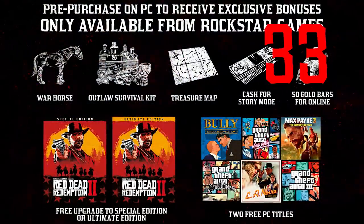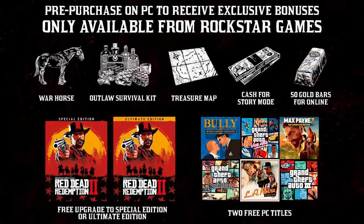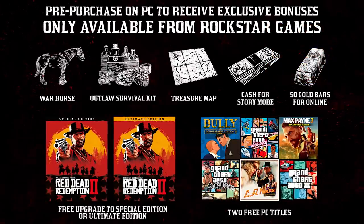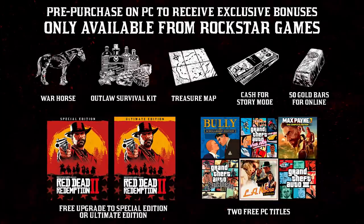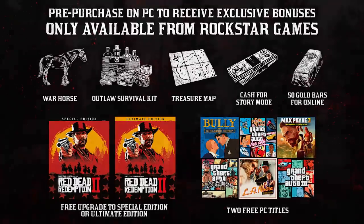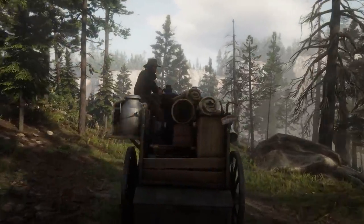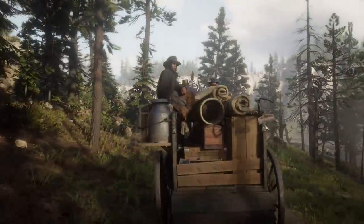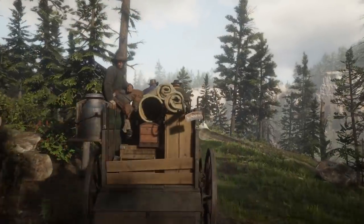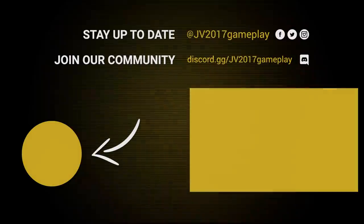If you pre-order Red Dead 2 on PC before launch, you'll get the outlaw survival kit, a war horse, a new treasure map, and a cash bonus in story mode, plus 50 golden bars to spend in Red Dead Online for PC. This game is launching very soon, and I'm planning to make several videos showing off one of the best video games of this generation. Make sure and subscribe if you haven't already so you don't miss a thing.